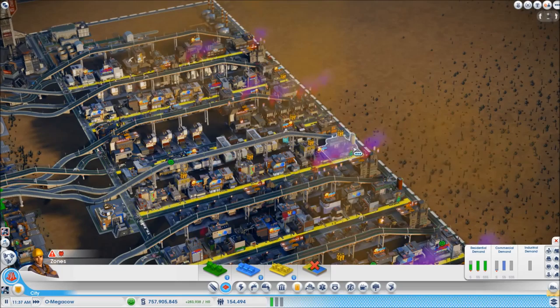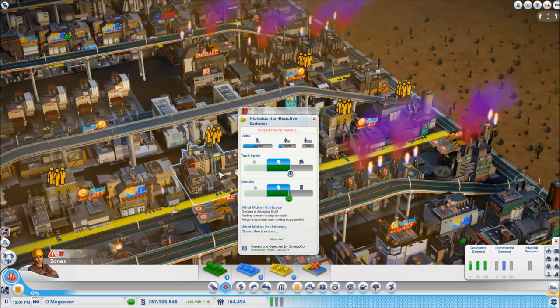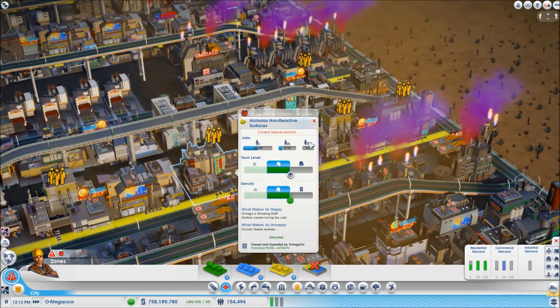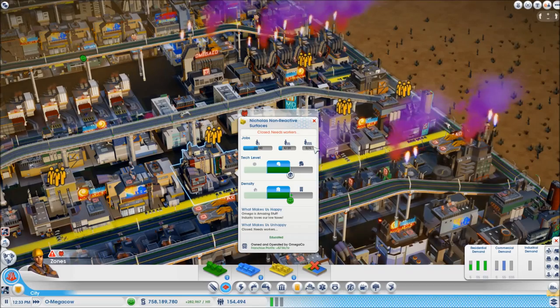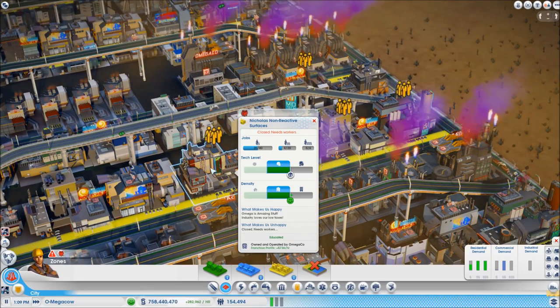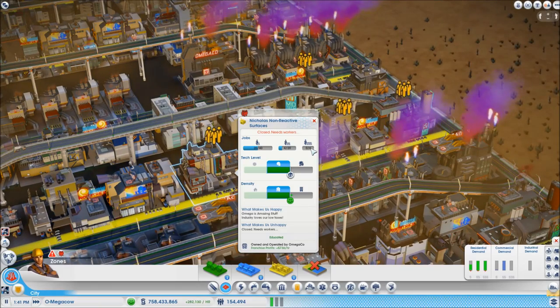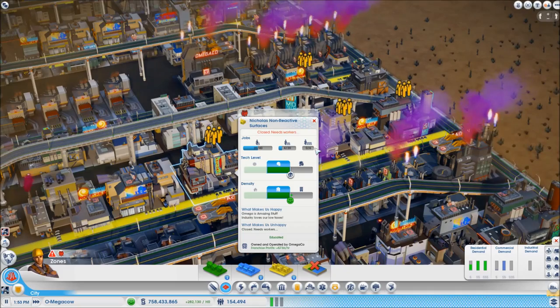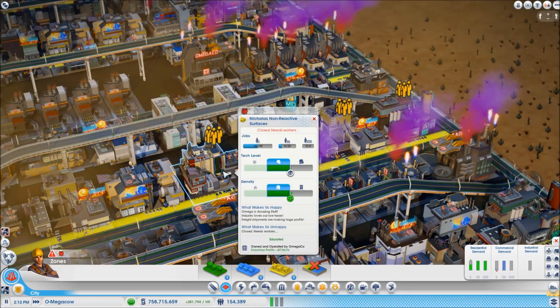I'll actually do a separate tip on installing the mod, but let's take a look at what it does. It gives you this extra information here — it tells you how many of each wealth class are working in a particular building and how many can work there. So this factory, for example, can take up to 40 low wealth, 20 medium wealth, and 6 high wealth workers. That doesn't mean it needs that many — that's just the maximum it can take.